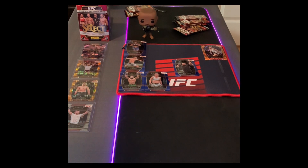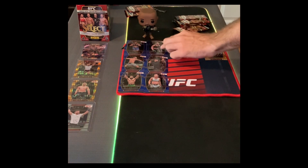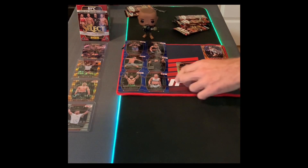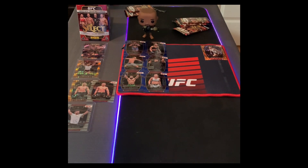Next up we got Alex Perez — pretty soft card in my opinion, but he's a decent name in the UFC. Then we got Tatiana Suarez — just lost to Erin Blanchfield recently, but she fought Valentina Shevchenko to a split decision. That's a decent card and it's a rookie card too. Now we got a silver Dan Hooker — we had an orange before and now a silver Dan Hooker — that's not a bad one.